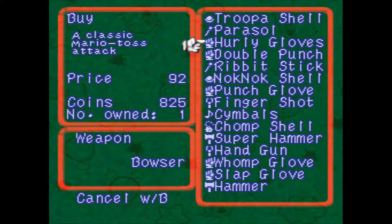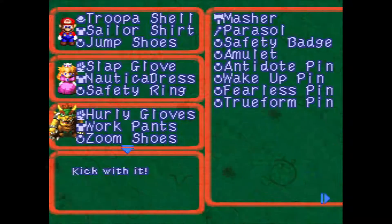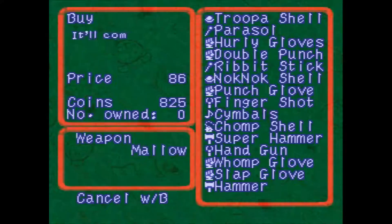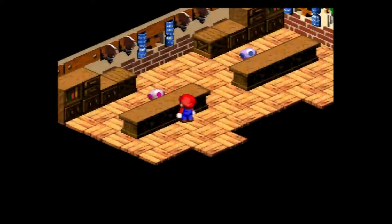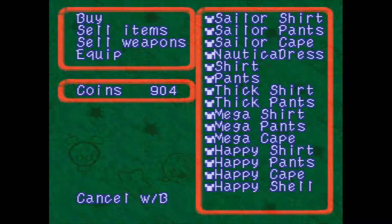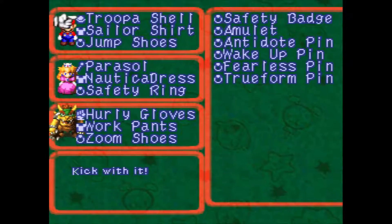I'm doing a little speed-up here doing some shopping. This shop right here has all the weapons up until this point, and there is actually one new one — I do get a double punch for Geno. This shop also has all the armor stuff up to this point as well. I double-checked what I have and there's nothing new here.